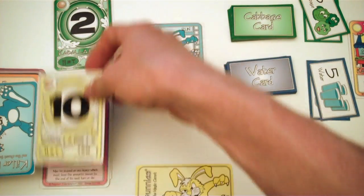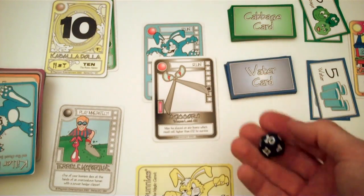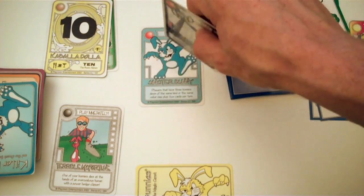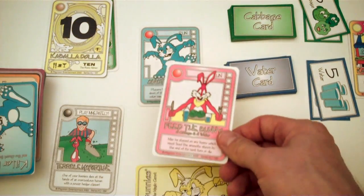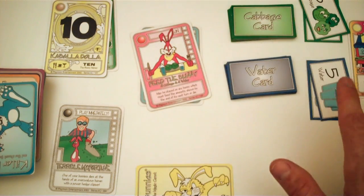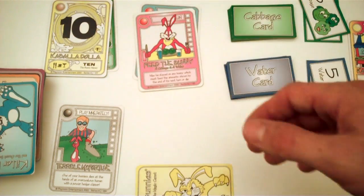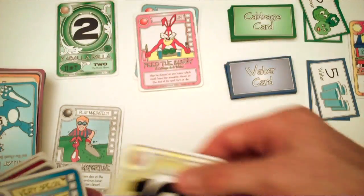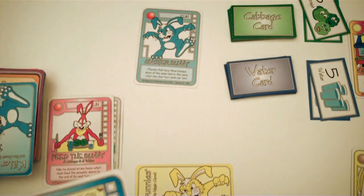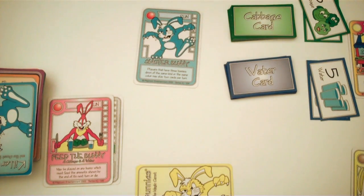An important difference between a weapon and a Feed the Bunny card: when someone plays a weapon on you, you immediately have to roll the die. But if someone plays a Feed the Bunny card on you, it does not take effect until the end of your turn. If you don't feed your bunny, your bunny dies — but only at the end of your turn. So you have until your turn to use your money, buy cabbage and water, and feed your bunny. Unlike a weapon card, which you have to immediately deal with, the Feed the Bunny card only takes place by the end of your turn.